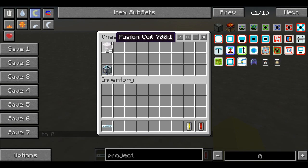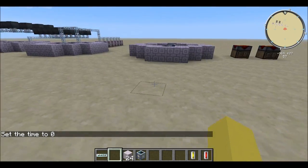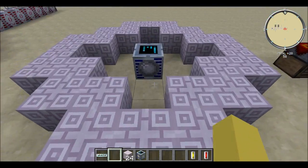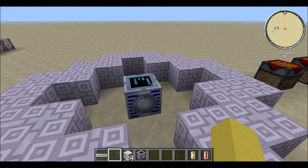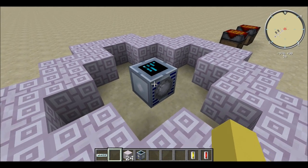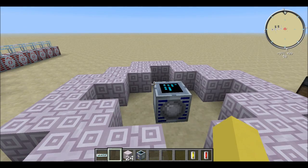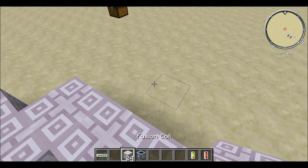Over here I have the 24 Fusion Coils and the Fusion Reactor that we're going to need, and I'm going to go build this right now. This is what the final product looks like. The coils are there — if you're curious, there's no EU going into this right now; we're not pumping anything in. This is just what you need to get it set up.